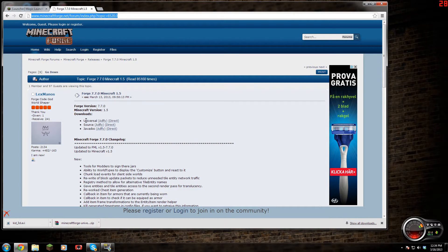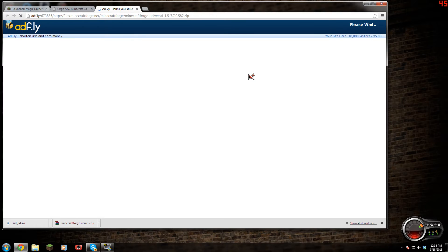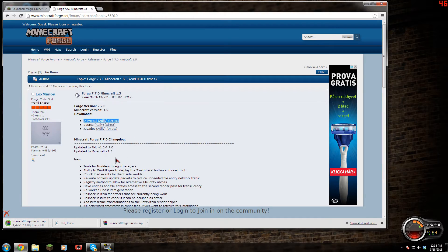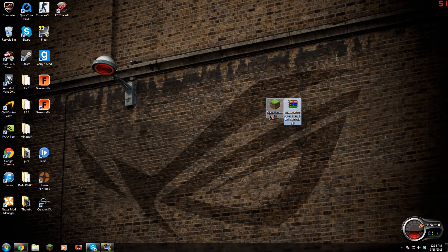You're also going to need Forge 7.7.0 for Minecraft 1.5, and grab the universal version, the one I clicked on there. I'm just going to grab it right now so you guys can see the whole process. Click on the Adfly to support the developers, of course. And throw your download onto the desktop so we can get it really easy and make it simple.